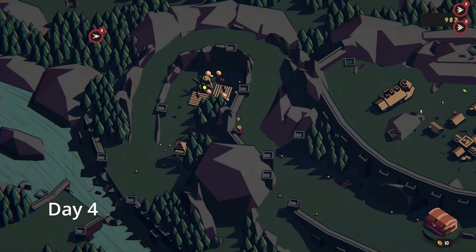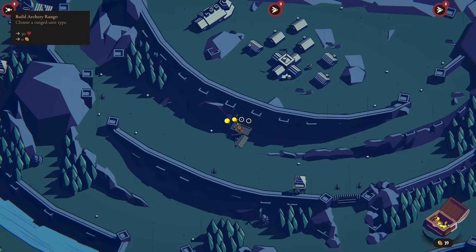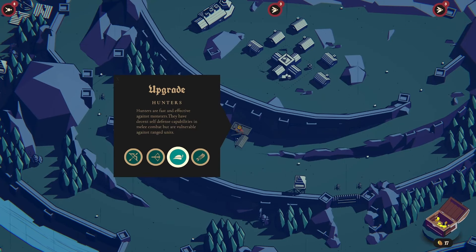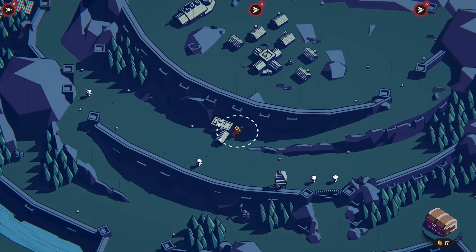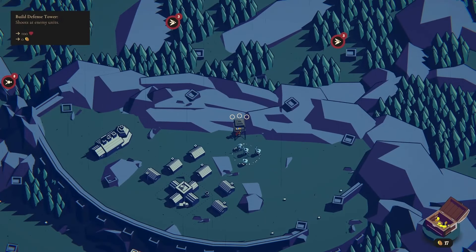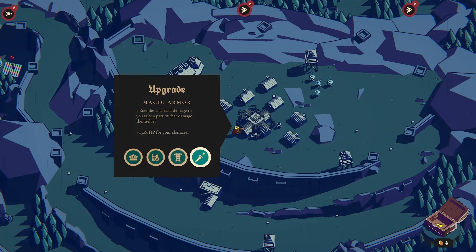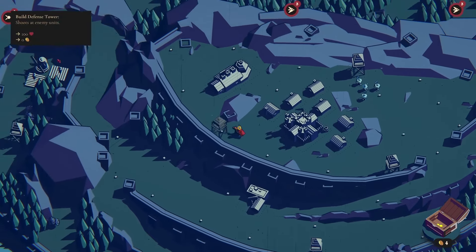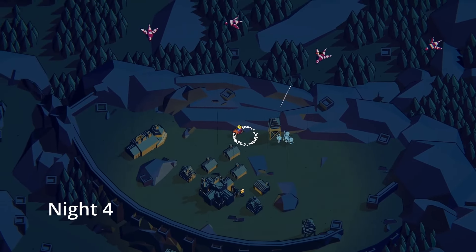We're on to day four. You can see there's a bunch of flying critters coming both from the north and the west, so I decided to buy some archers just because you need them to defend. I bring them up to the top because I don't want to lose my town center, and I buy a few towers along with an upgrade for the center. I decide to go for the plus health bonus — I think it's 150 health — just because I'm so weak.